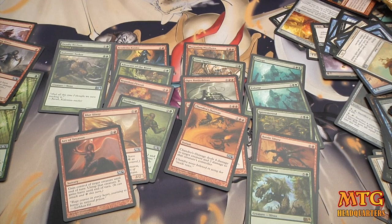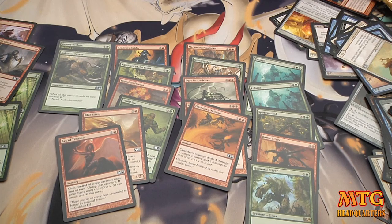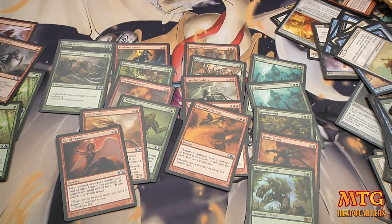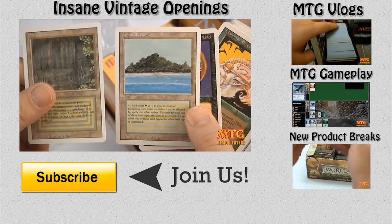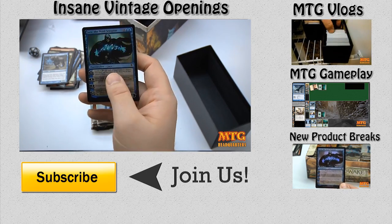Maybe - what would you guys have done differently? Would you have gone with black, with Sengir Vampires and Quag Sickness? This deck seems pretty saucy - I feel pretty confident with it. Let me know if this was helpful, if hearing my thought process as I go through things was useful. Give that like button a crush right below the video, subscribe if you're new to the channel, and I look forward to chatting in the comments. Check out our most popular playlists - MTG vlogs, gameplay videos, new product breaks, and insane vintage openings.